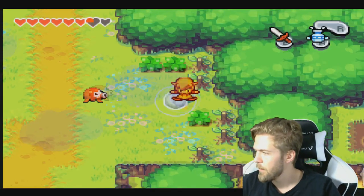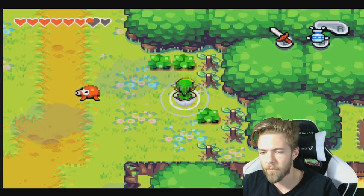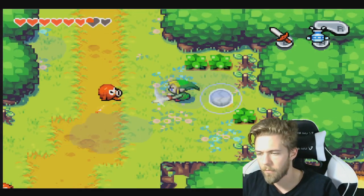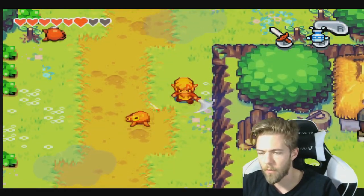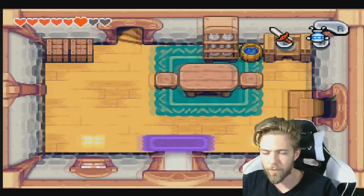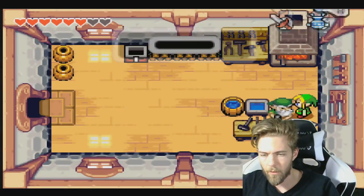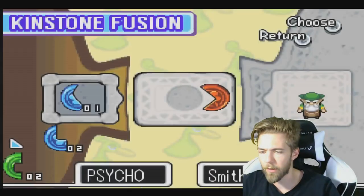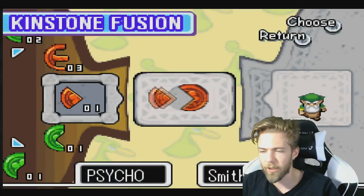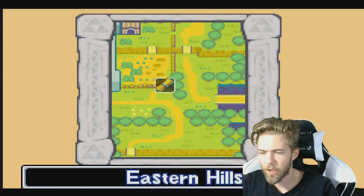So we'll just go back. I was mistaken before - you can actually use kinstones with El Padre here to get a chest.